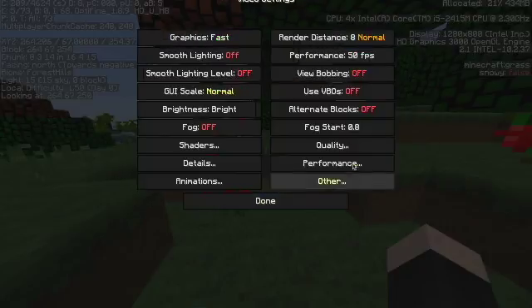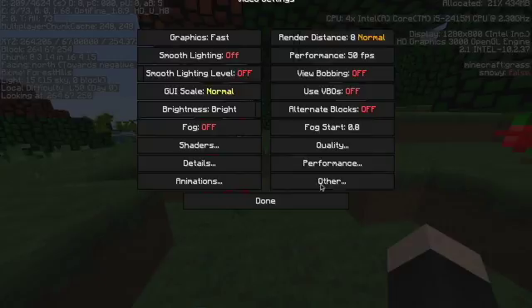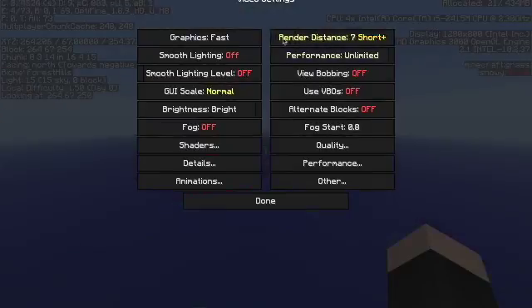For Quality, change everything to off other than Custom Items, because that would lag the most. Turn those off as well. For Performance, you can have it unlimited, but 50 is amazing because it'll stay at 50. If it's unlimited it'll keep bouncing high and low, which is really awkward.